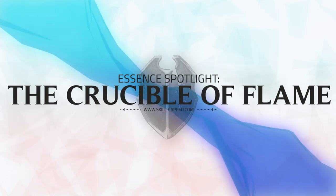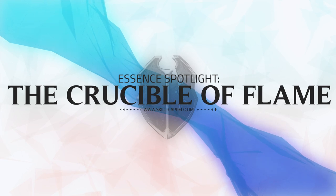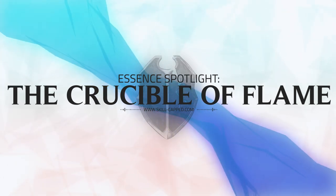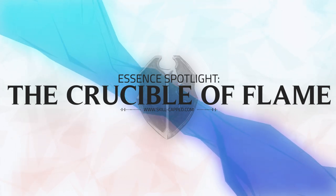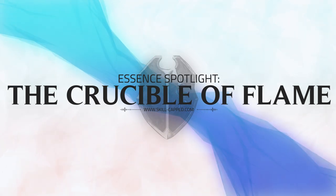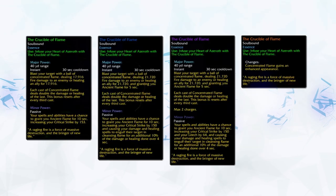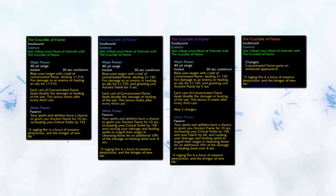Welcome to another edition of Skillcap's exclusive series Essence Spotlight — a series in which we put the spotlight on a specific essence and take an in-depth look at some of the strongest essences recently introduced into the game with patch 8.2. We'll be explaining how these essences work and what impact they have on PvP, as well as how you can unlock each rank and which classes the essences are good for. In today's guide we're going to be covering the Crucible of Flame Essence, which everybody has access to.